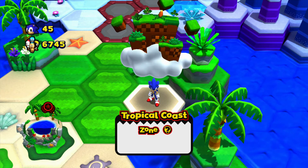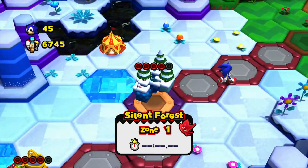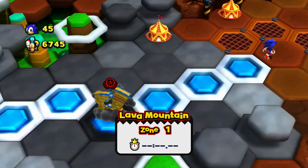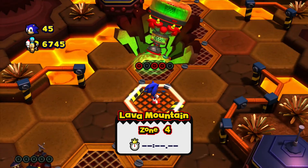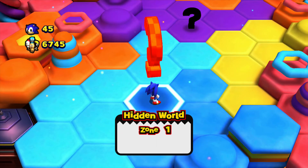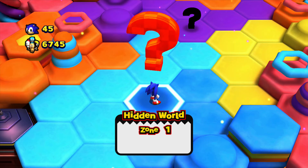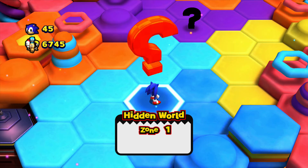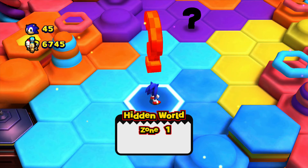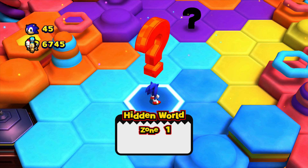So that's Tropical Coast Zone question mark done. If any more pop up I'll do a video on it. I'm still grinding for the red star coins — got most of them done. In the last video we finished the main story and unlocked the hidden world, so the next video I'm going to be starting the hidden world zone one. Keep your eyes peeled for that. Thanks for watching — I'll see you in the next one.